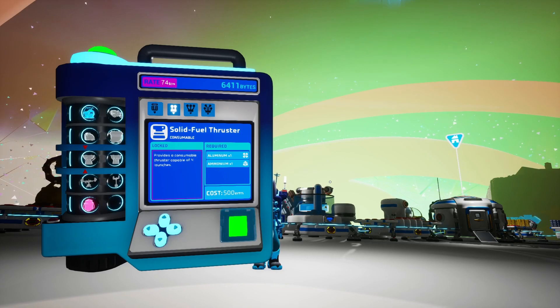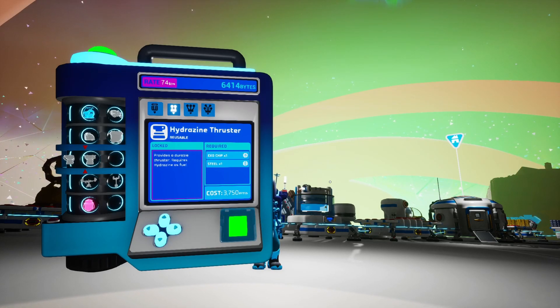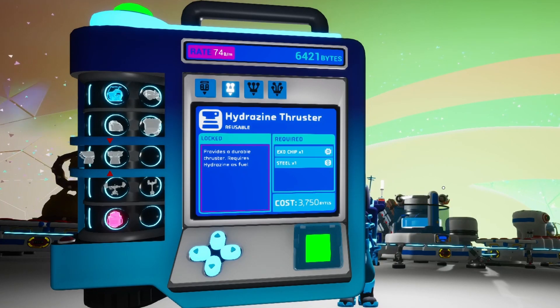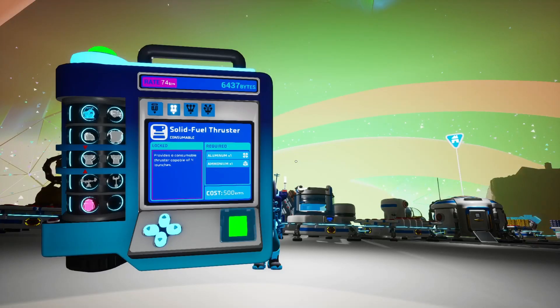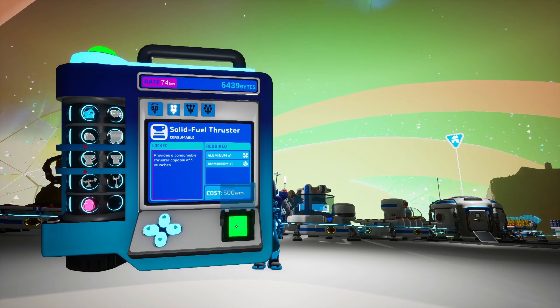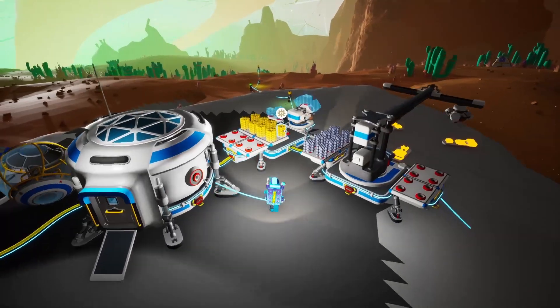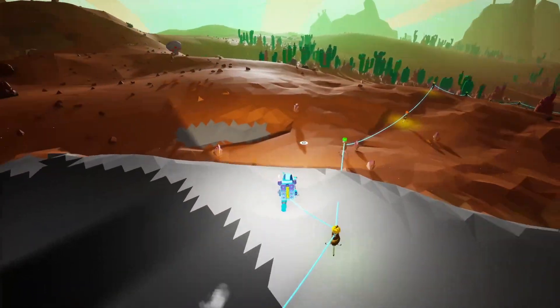We'll obviously need to get the solid fuel thruster first, and then we'll move over to the hydrazine one. To get the steel we need argon, so that's gonna be a trip to Glacio later in this video. For right now, we'll go ahead and unlock the solid fuel thruster. Let's start crafting the shuttle, and I'm gonna go gather some ammonium for the thruster.